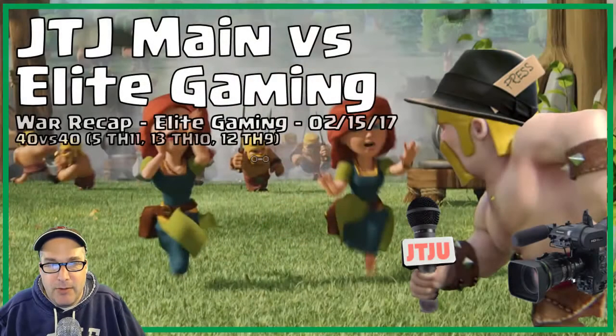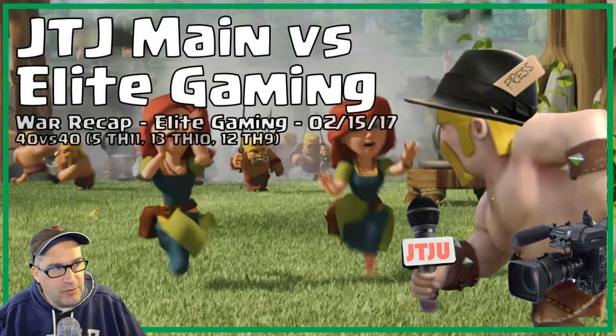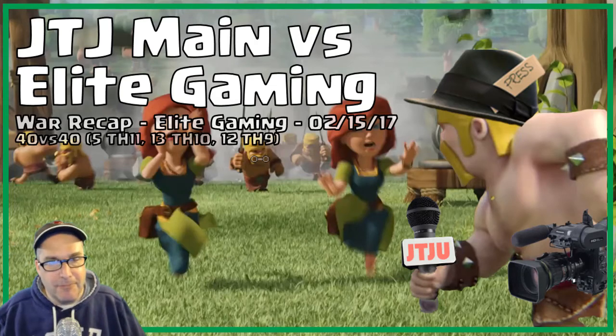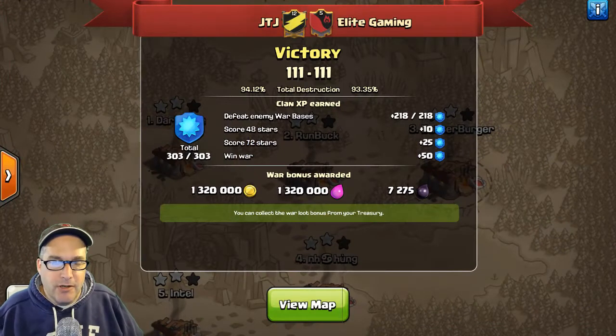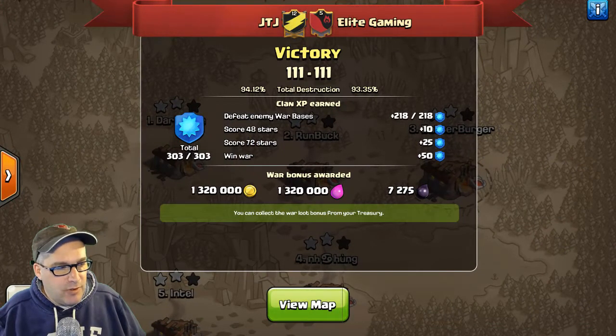Elite Gaming is who we ended up against. They were one of our opponents in Clan War League Light, which is basically the minor league of the big boys. They had made it to the playoffs — we didn't — so it was funny that we caught them in a random 40v40. We ended up tying on stars, with a lot of idiocy from Town Hall 11 on both sides. But the attacks I'm going to show you are from Town Hall 9 as well as some Town Hall 10 pure three-stars.